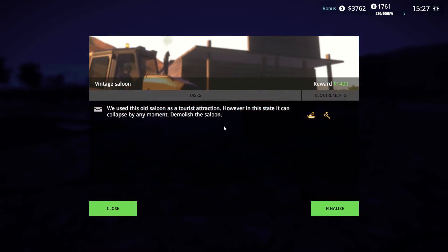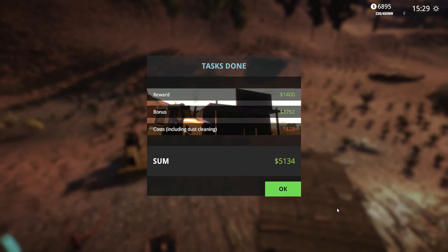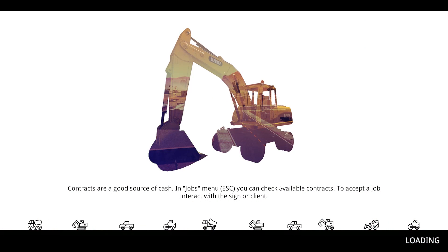Press enter to finalize. Let's pick up our freaking check right there. Six grand! We lost 28 bucks for dust cleaning - that's not a big deal. Realistically, $28 for dust. I don't know what happens if you don't pre-wet anything at all - what kind of crazy-ass money do they charge you then? But 28 bucks out of our pocket - I'll take it.